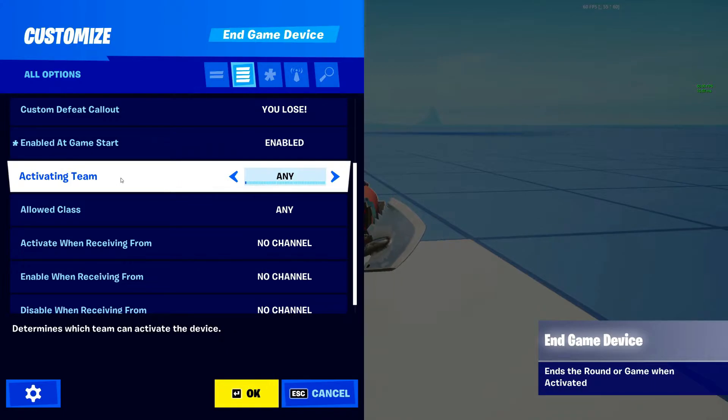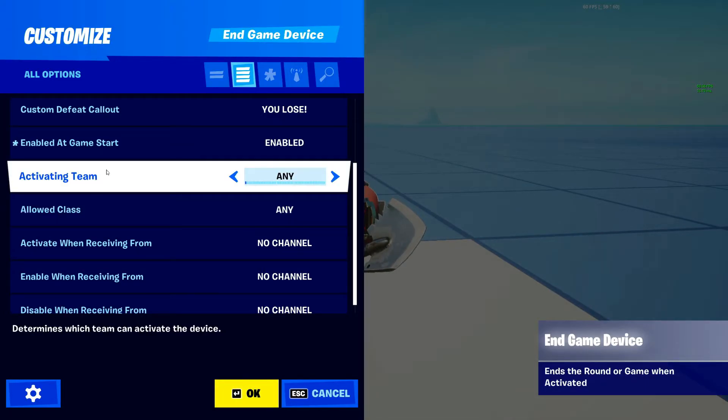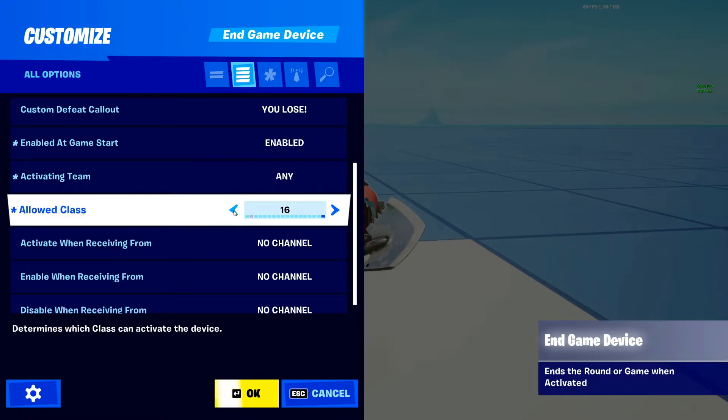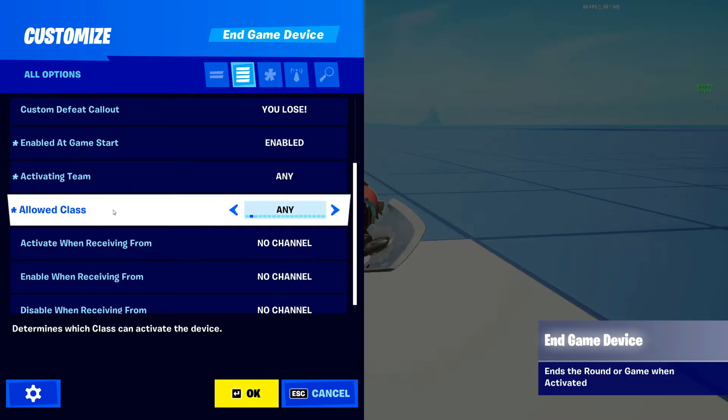Next is Activating Team — this is the team that is allowed to activate the device, along with the Class setting. Team goes all the way up to team 50, and Class only goes up to class 16 since there are only 16 classes in the game. Class is similar to team but represents separate individual players rather than a team group.